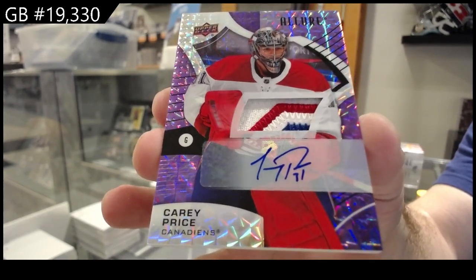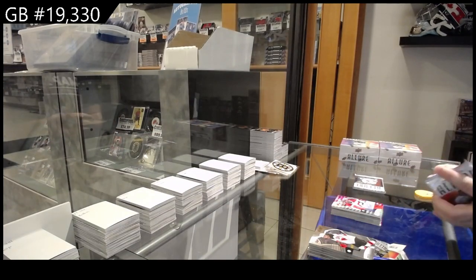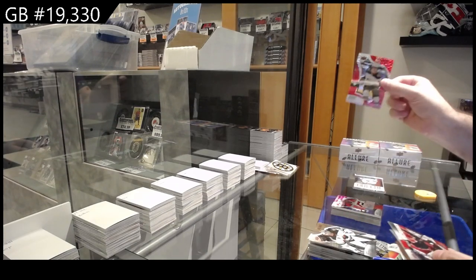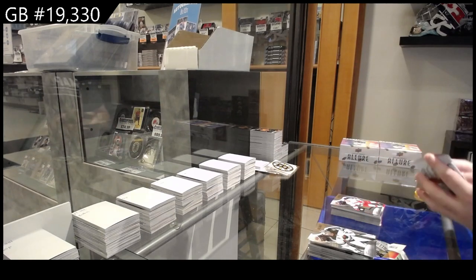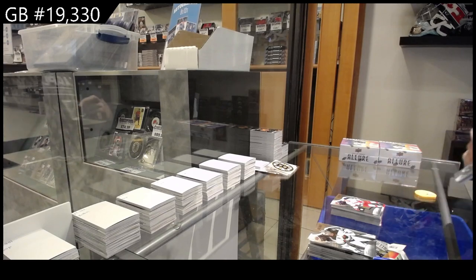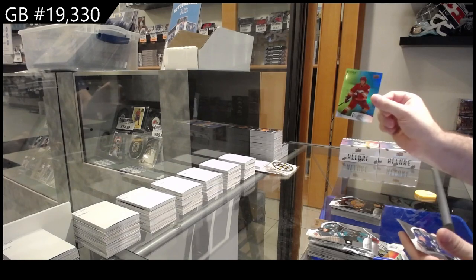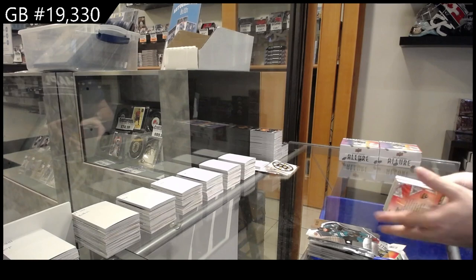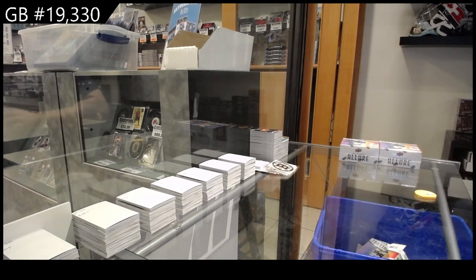Carey Price! Well damn, that is nasty — that Price is sexy! We've got a red rainbow rookie of Zegras for the Ducks, iced out of McDavid for the Oilers, and a Keen for the Canes rookie. Black rainbow Josi for the Preds, Phillips number two of 299 for the Flames, Colton for Tampa. Just nasty — Carey Price out of ten — love it!